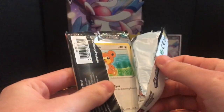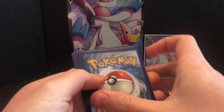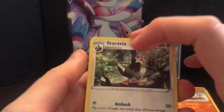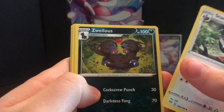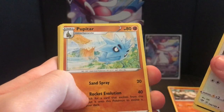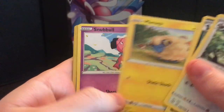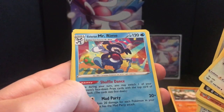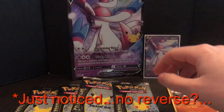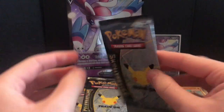Let's go Darkness Ablaze - let's get a Charizard, come on! One, two, three to the front - Charizard, come on baby. Staravia - that's pretty cool, I don't think I've seen that art before. Pupitar, Torchic, Marill, Snubbull, Galarian... okay, nothing there either.